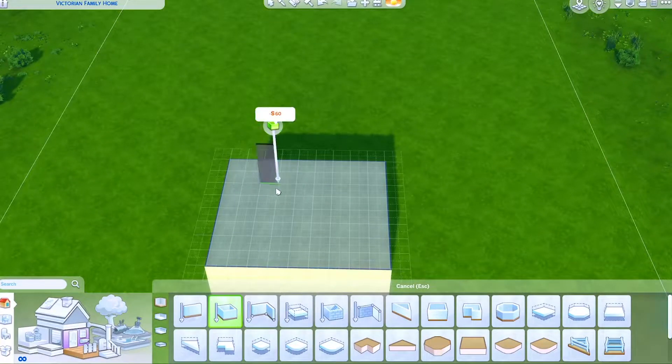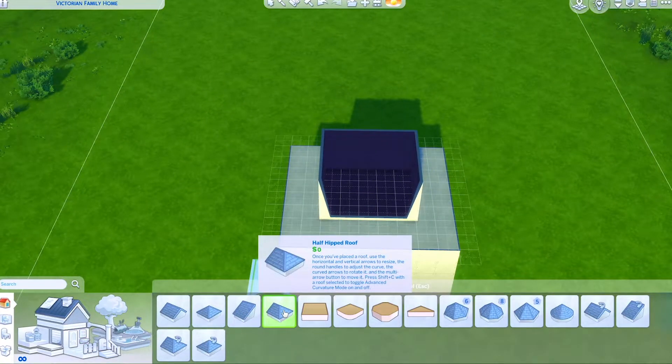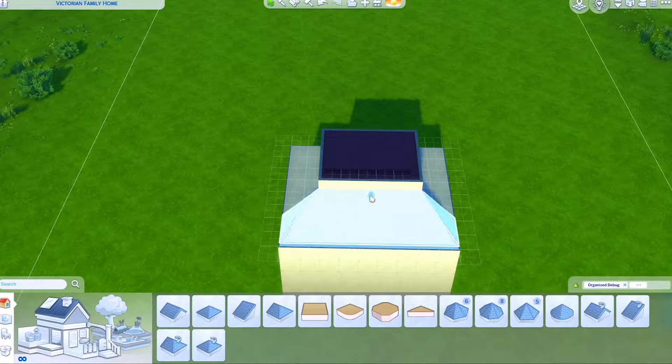Pretend this is your house for now. You make a small room on top, leaving a couple squares either side, and you grab the half hipped roof and fit it into the space that you left behind and adjust the height.